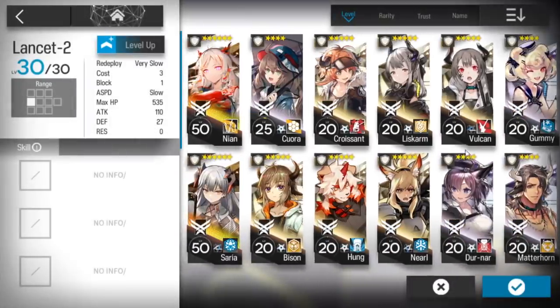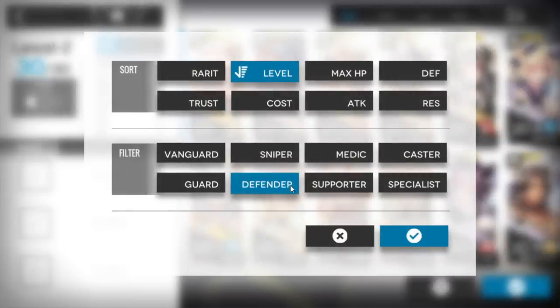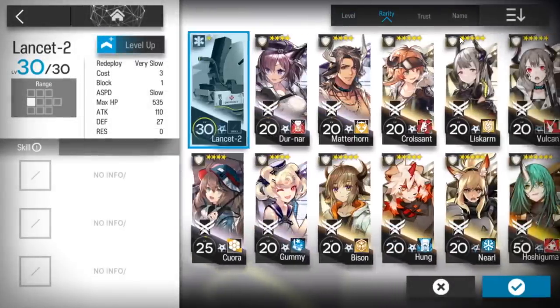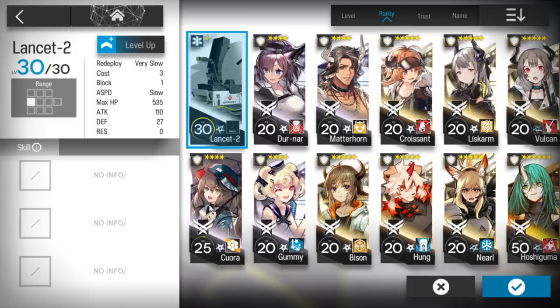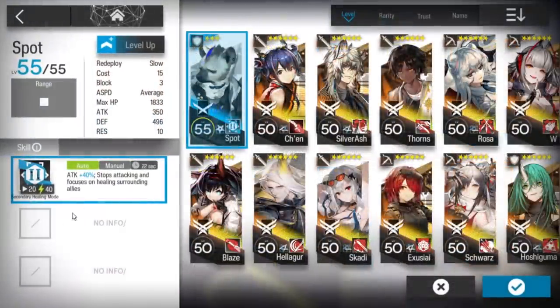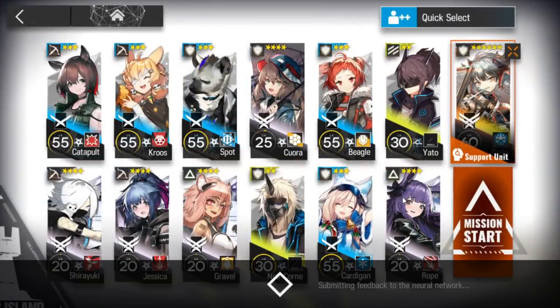Instead of Lancet 2, I guess I can pick another Defender to stall. Let's pick Quora, yeah. I was trying to see if Spot Healing is enough, and yeah, it's enough. If you pick Gummy, you don't have to worry. So let's do this.